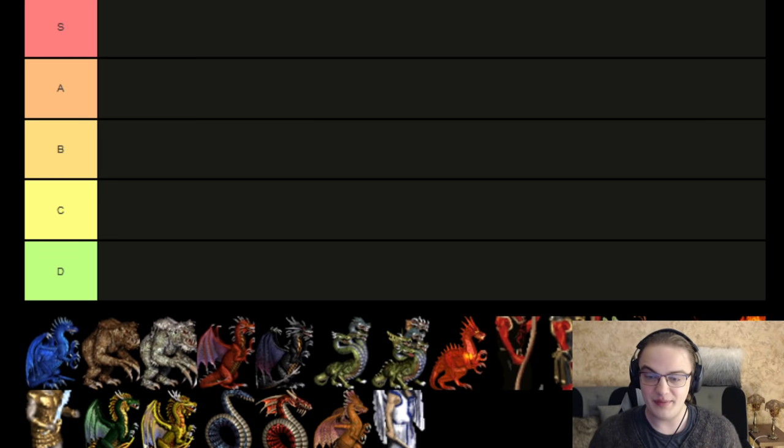My tier list may come off as inconsistent — that is kind of true. I know my biases run wild because this is my tier list. If I hate a creature, I'm just gonna say it and dump it lower than you might. Please note, this is my tier list. It doesn't have to be your tier list. Your preferences might be different.